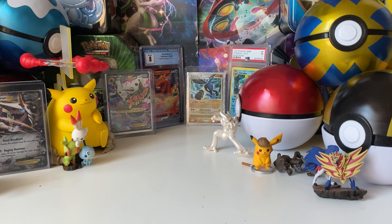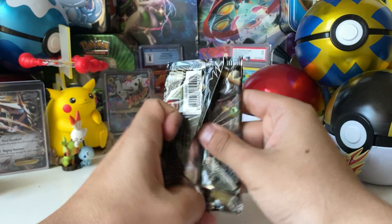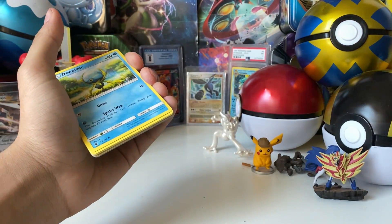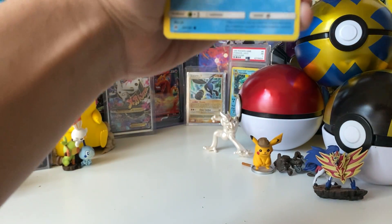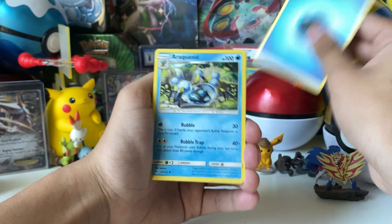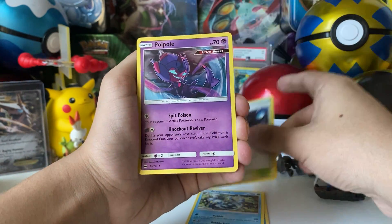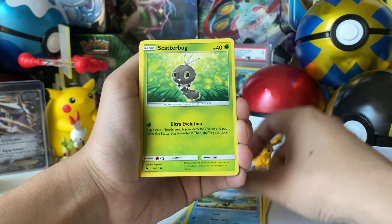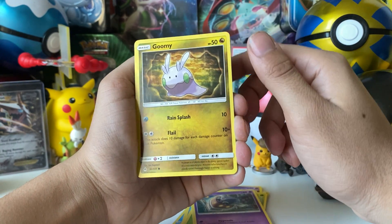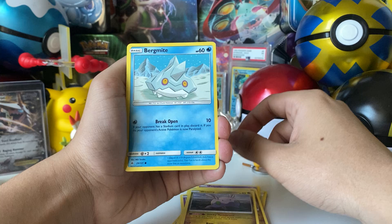Alright, last pack! Let's see if we can pull anything. These packs are pretty solid, gotta admit. Last pack cards: one energy, the big Spinarak, some water thing, Ultra Space, Poipole, Spinarak, Scatterbug — that's a different Scatterbug art, so there are two arts for that one. And Malamar — that's playable because it's Malamar. Goomy! I love Goomy. Another Goomy — two different Goomies in the same pack, that's cool.